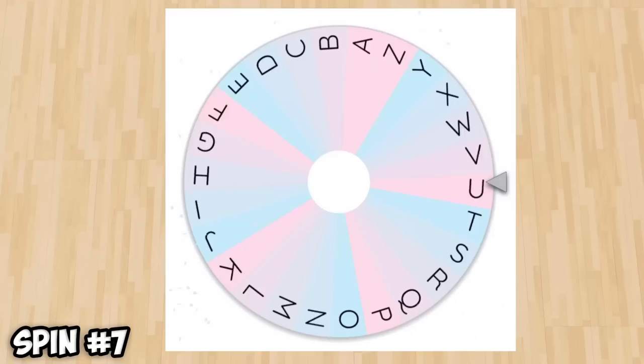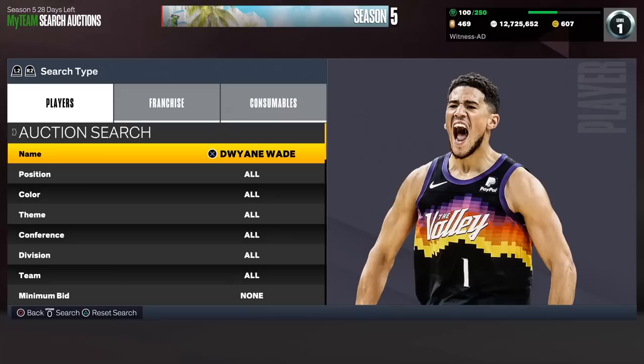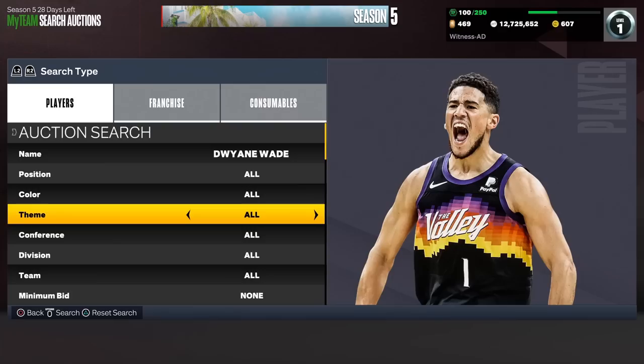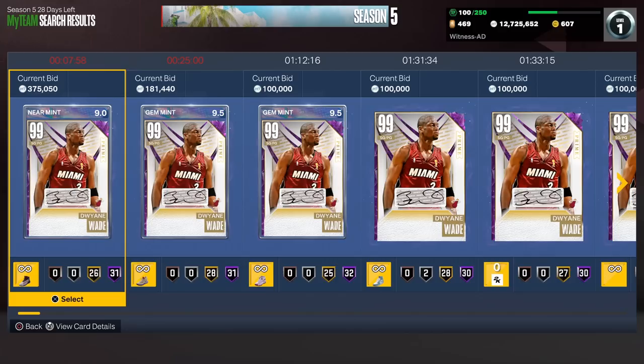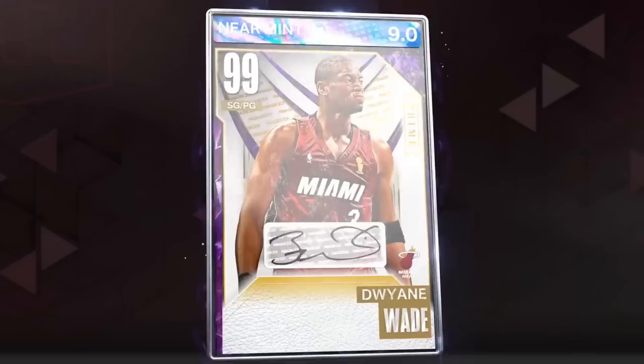We spin again, and I'm hoping for something big — maybe a top NBA player of all time. We get W. Are there any NBA players with a last name starting with W? That might have been one of the dumbest things I've said — there are literally a million. We could go with Kemba Walker, John Wall, TJ Warren, Russell Westbrook, Hassan Whiteside, Wiggins, Williamson, Christian Wood. There's a ton of players, but we are going with a Dark Matter — Dwyane Wade. It's our first Dark Matter of the squad. This card is beautiful; that Dark Matter glow and old card art reminds me of good old times on 2K.